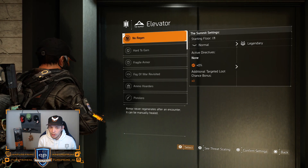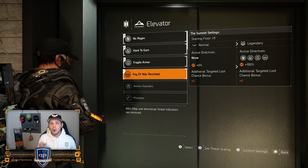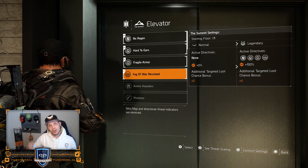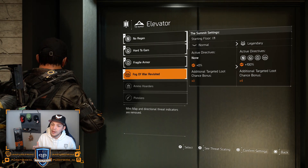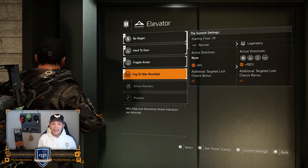Let me show you. Starting with four directives — as you can see, four directives activated, that's an extra 100% additional targeted loot chance, or times four. It's about 100%, which is about 25% per directive — the same as the extra XP we get from each directive.